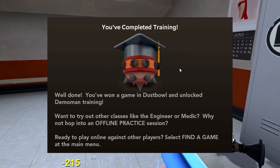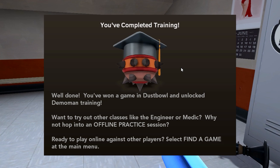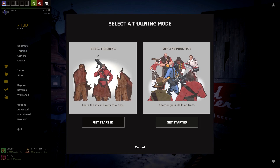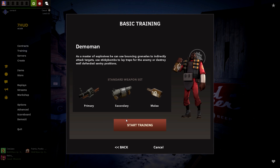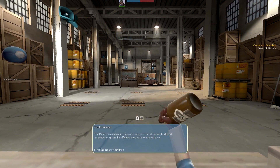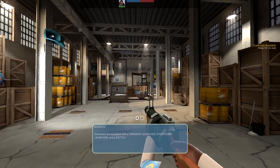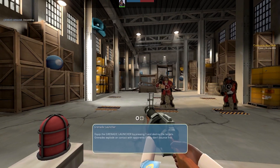You've completed training! Well done. You want a game of Dustbowl and to unlock Demoman training? There are only tutorials for four classes and for the rest you just have to practice yourself. I mean that makes sense, but I feel like that's not the best way of doing it. But you know, it is what it is. Let's hop into Demoman training. Demoman is a versatile class — grenade launcher, sticky bomb launcher, and bottle. I'm actually quite a bad demo, so maybe I do need this tutorial.